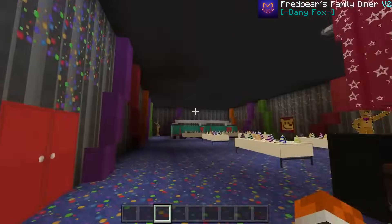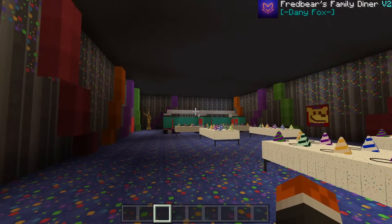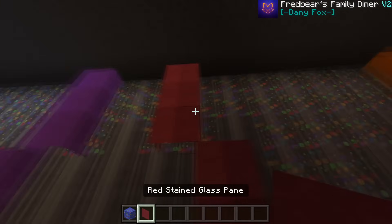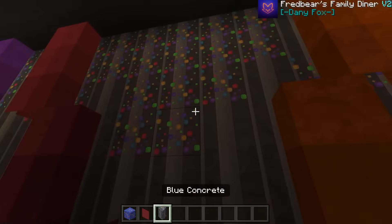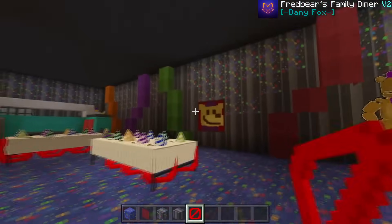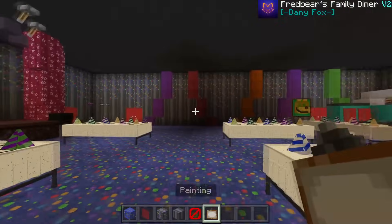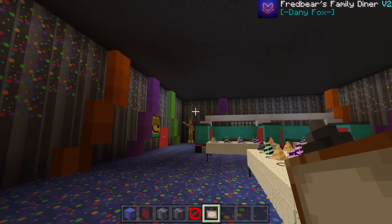All of these blocks come with the texture pack included in this add-on — cyan concrete, red stained glass, blue concrete, gray concrete, and more. It's a really cool addition that lets you build your own pizzeria using the add-on's custom blocks, not just limited to vanilla Minecraft.